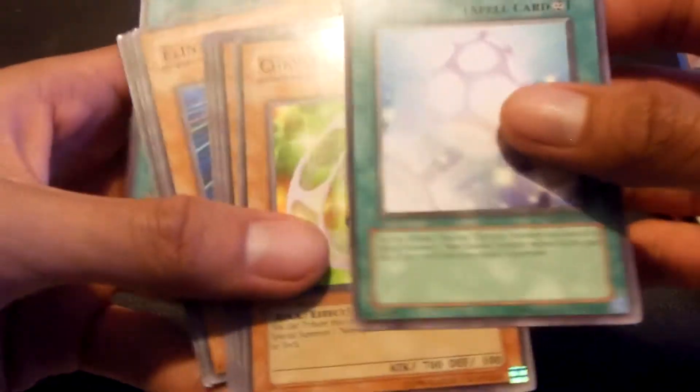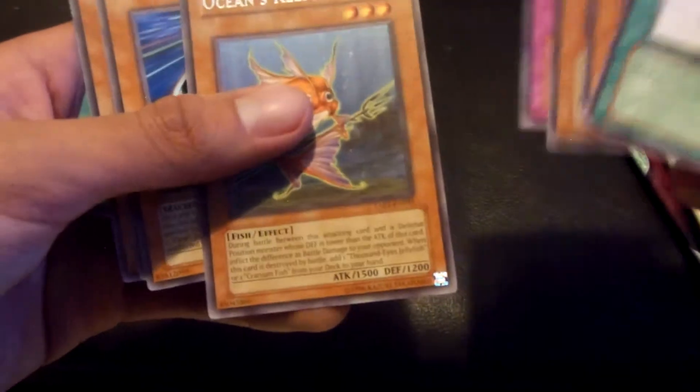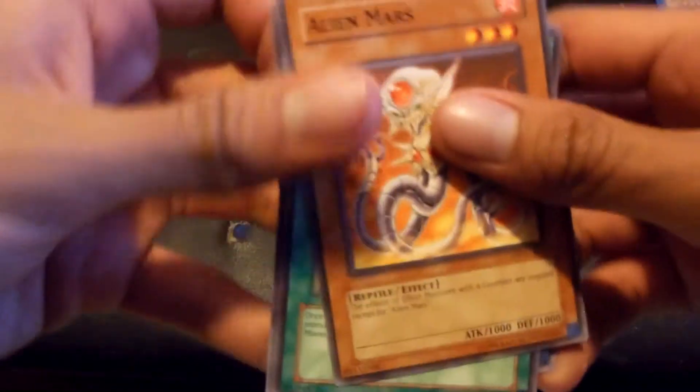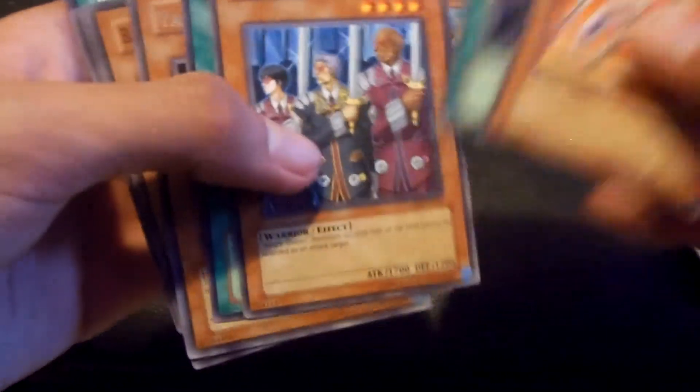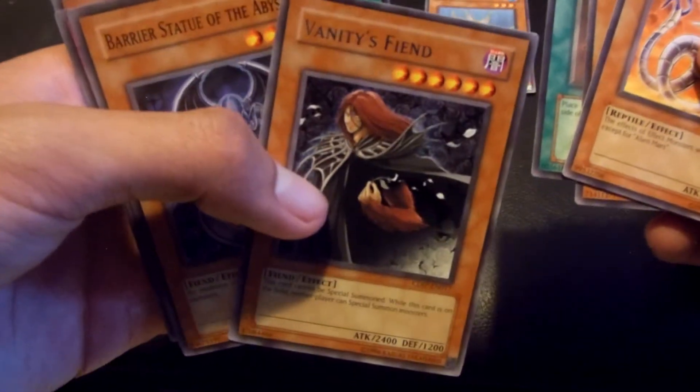Let's see what we get. Calcun Reverse. Crystal Beast Golem — Ocean Keeper, rare. Next is Cyber Dark. Mars. Then it's Witch Queen's Bodyguard. Corruption Cell. Vanity's Fiend.